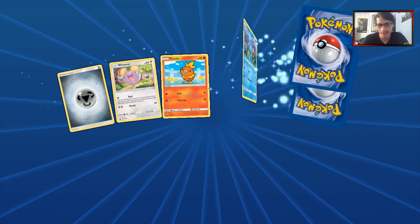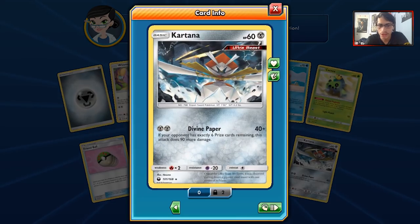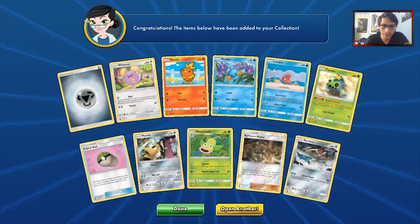27 packs remaining, guys — we're down to 27 packs. We got another Reverse Holo Apricorn Maker and a second Kartana. Not that great.